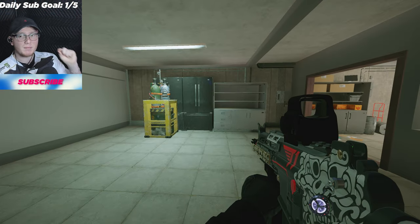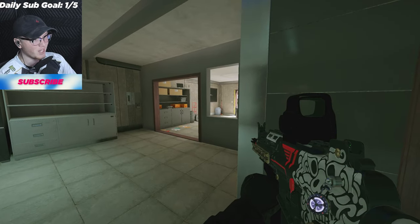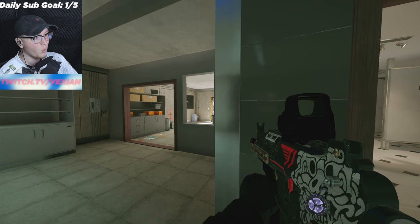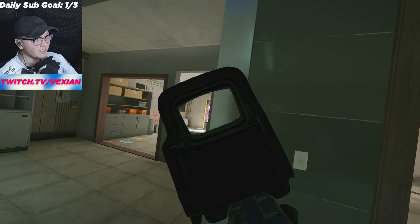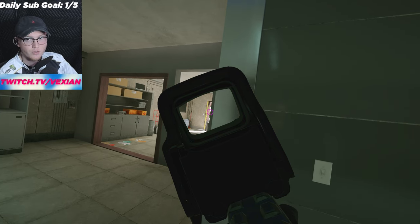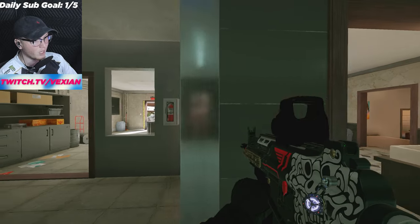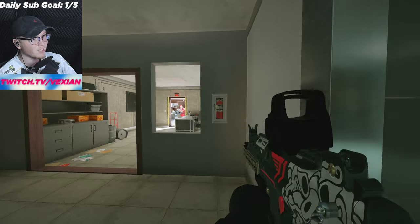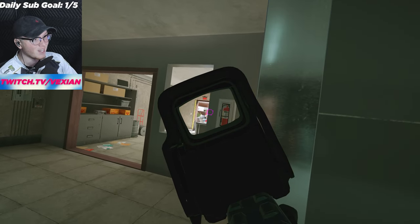Now that we're in game, I'll show you some examples of how to position yourself in a gunfight. The first comes down to a movement technique. When you're peeking — let's say the door is to my left and I want to peek left — you want to lean left. Always lean the way you are peeking. If I lean normally and just walk forward, he can actually see me before I see him. But if I lean left, I get an advantage where I can see him at the same time he sees me.